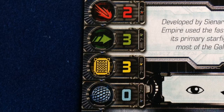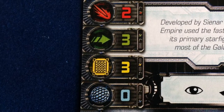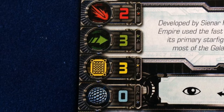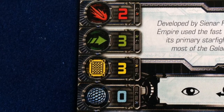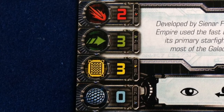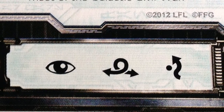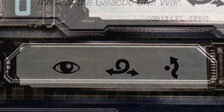All of the TIE fighter pilots in this expansion have the same stats: 2 attack, 3 agility, and 3 hull. TIEs are hard to hit, but when they do suffer damage, they have a good chance of being turned into a fireball pretty quickly. On the action bar, all TIE fighters have focus, barrel roll, and evade. The standard TIE fighter's upgrade bar is blank, though some pilots have an elite talent option, and all TIEs can equip a single modification upgrade, which does give them some decent build options.